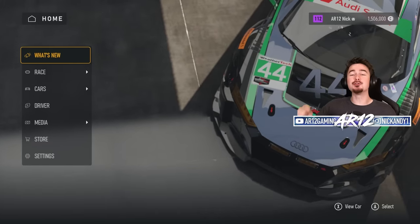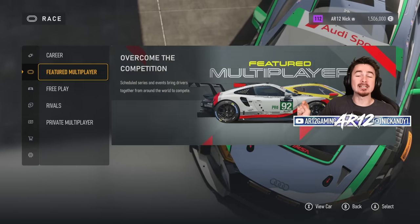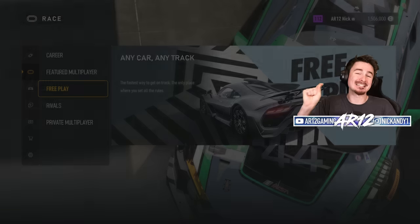Once you've got your car, head back to the main menu, jump into race, then free play, and then advanced setup.